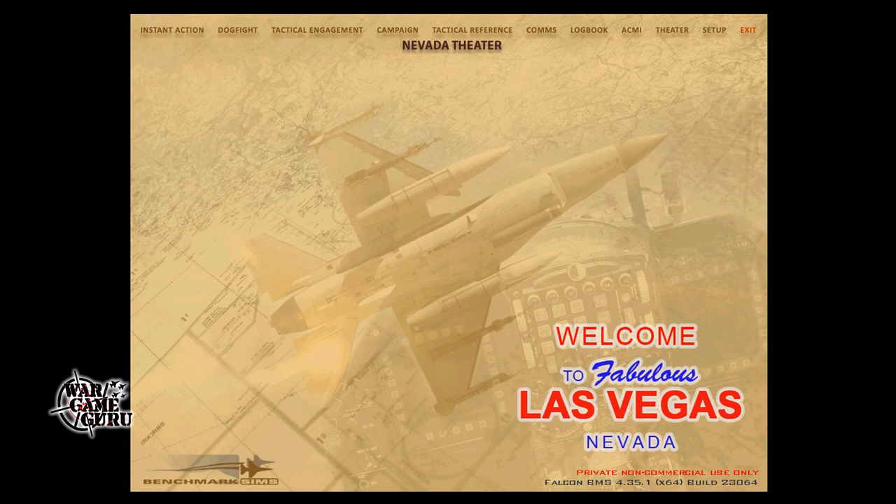I think it looks like something I might be interested in if they end up with a Raptor in there - I know they had a Hornet in there a while ago. But the hardest thing for me with Falcon 4 BMS is just getting over the graphics. When I look at Falcon 4 BMS I still see Falcon 4.0 from 1998. It is 2021, so even if they updated the graphics eight years ago, it still does not look all that great to me. I have a very hard time with that after having seen DCS.